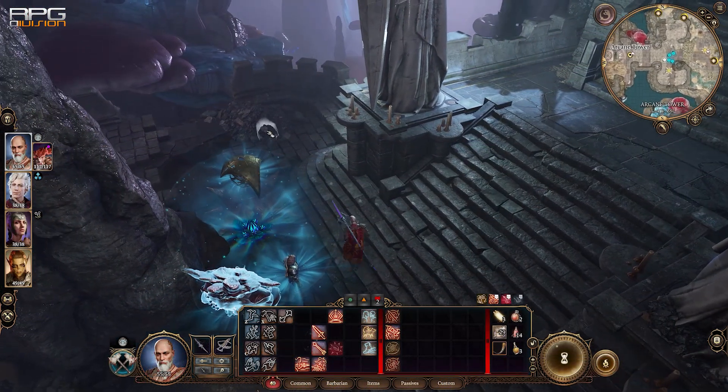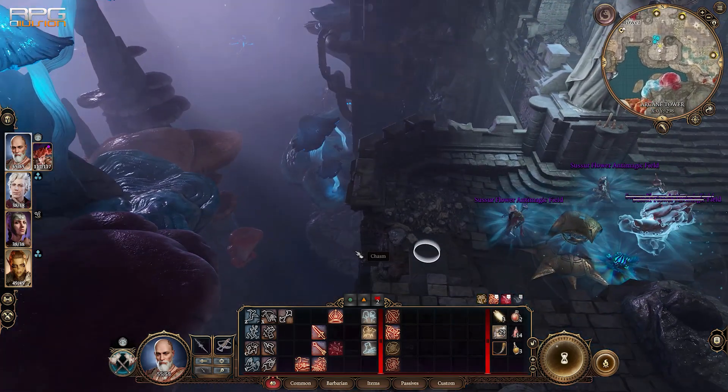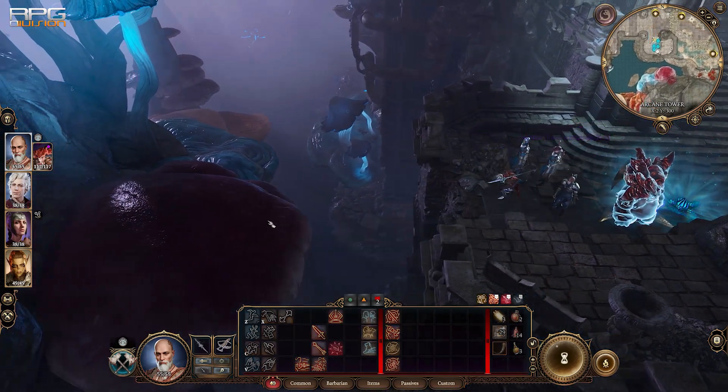Now we're gonna make our way to the tower. Start jumping onto the mushrooms to reach the ground floor and start jumping onto the tower.